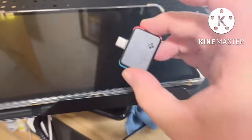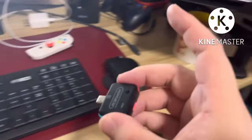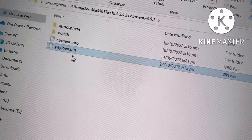The next one is the RCM loader. You can use a USB cable, connect it to your computer. Just copy the fuzzy.bin, but you have to rename it payload.bin.